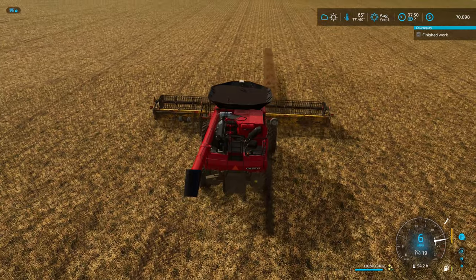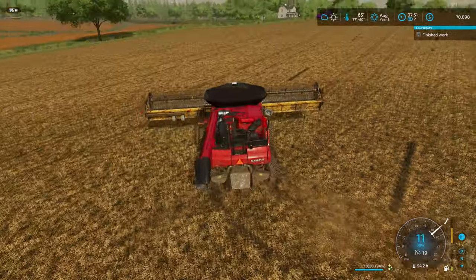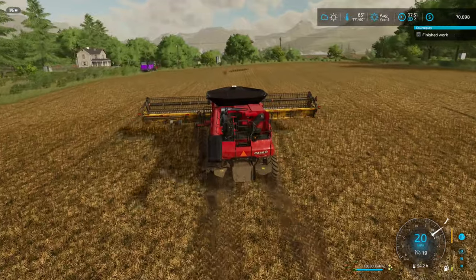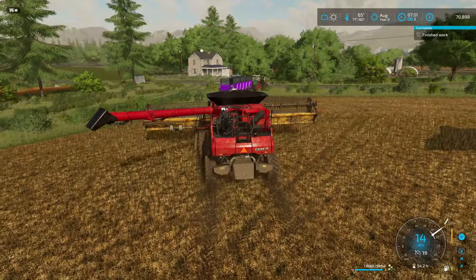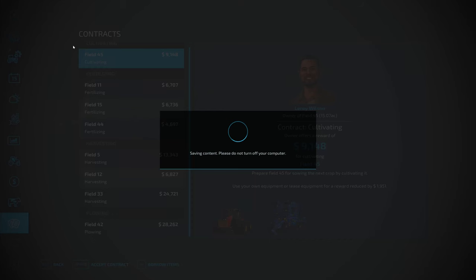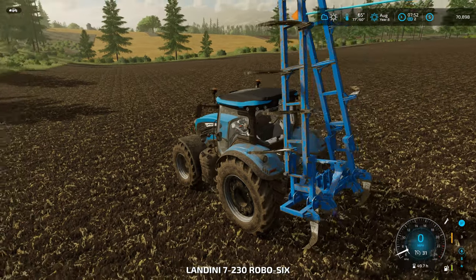I did pretty well in this field — just got this little bit of a row of shame right here and that's it. I was shooting for 40,000 liters of canola off this field, and I think we're going to exceed that. The trailer looked kind of full last time and it holds 43,000. We're coming up with 13,000 more liters here. We'll accept the new plowing contract for field 42 — that's $28,000. Let's jump into the Landini and fuel it up.